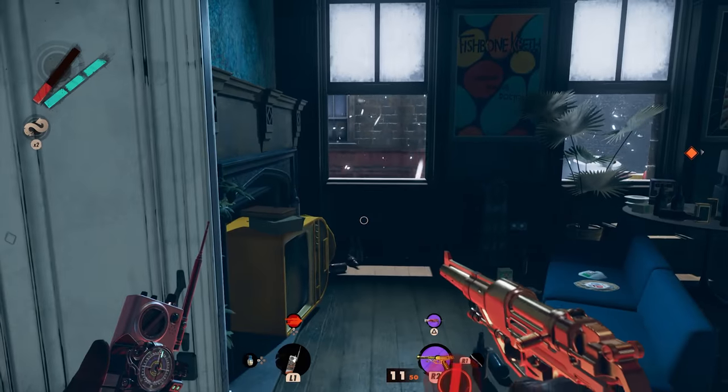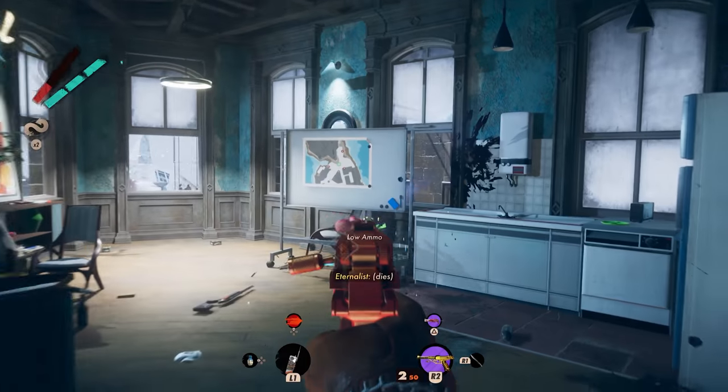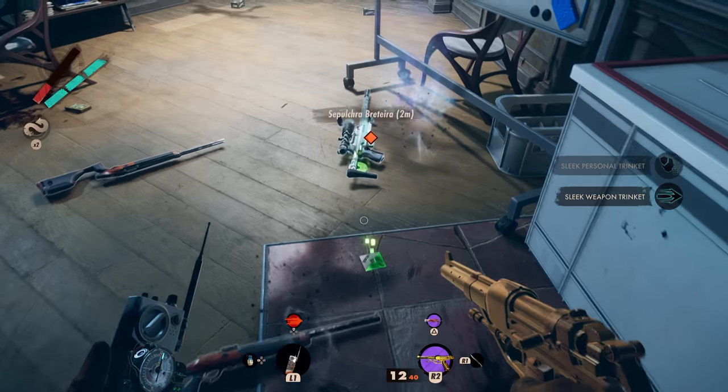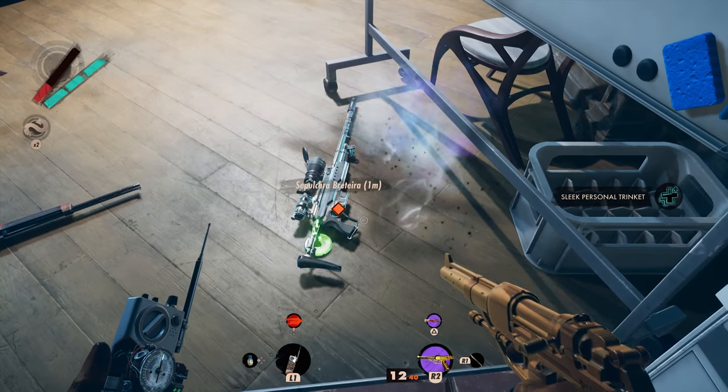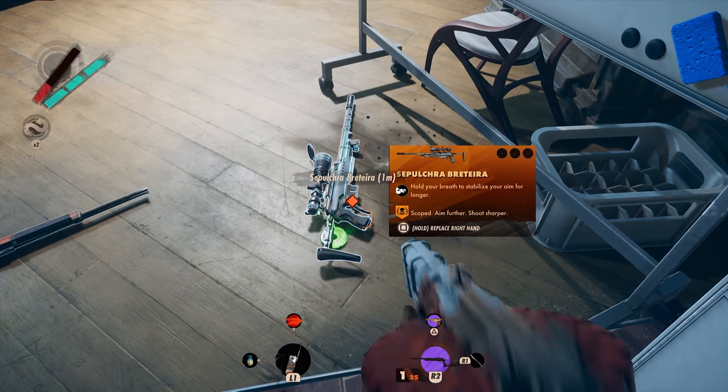The Sepulchre Bretaria is Deathloop's one and only sniper rifle. It's an excellent weapon for killing enemies at range, obviously, but it can actually make some of the tougher visionary battles a lot easier. If you like to keep your distance from enemies, this is an essential weapon in Deathloop and the only sniper rifle you can earn during the campaign.